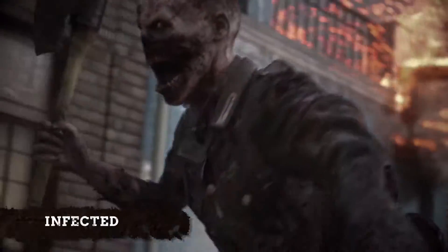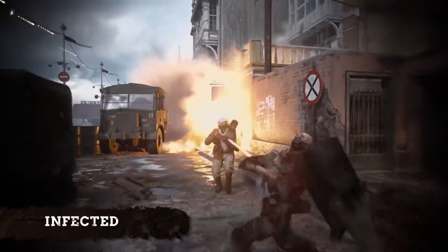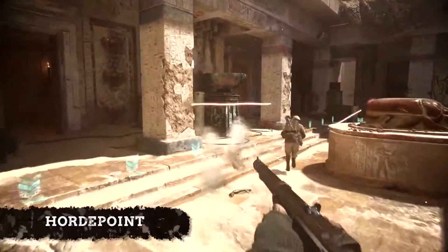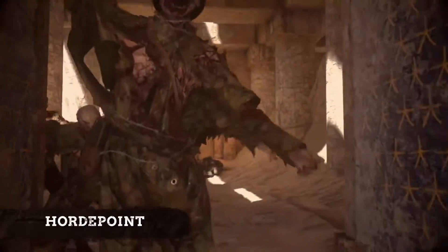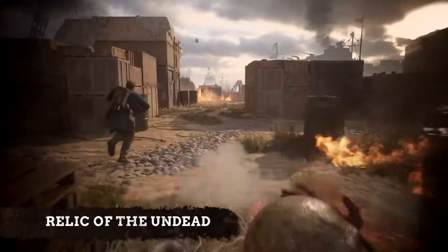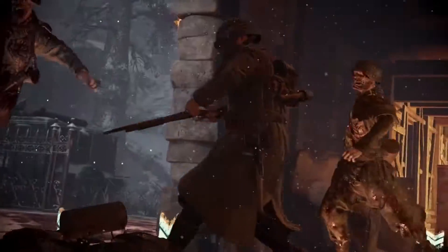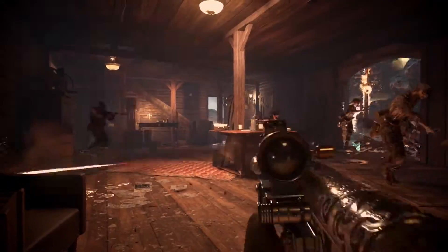Like Infected — if you're one of the undead, try and turn as many soldiers as possible. Horde Point: it's a lot like Hard Point, except, you know, zombies. And Relic of the Undead: grab the relic and hold on for as long as you can. The names say it all and beg the question — is the enemy of my enemy my friend?